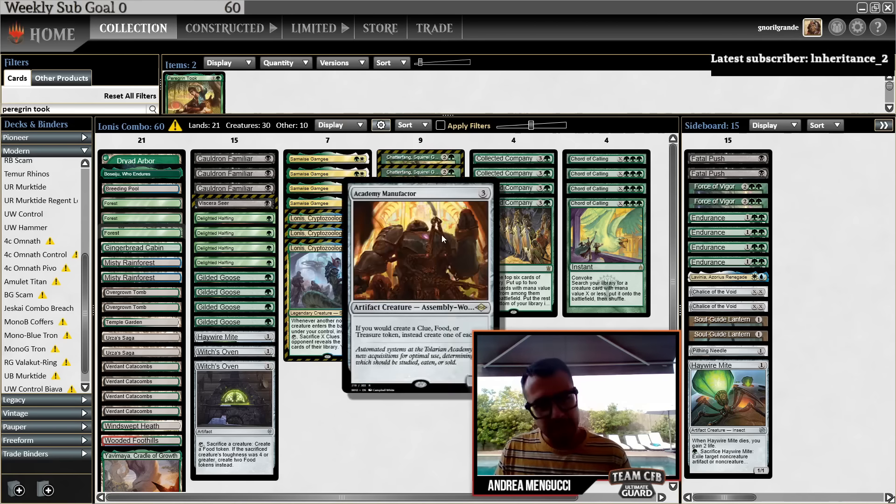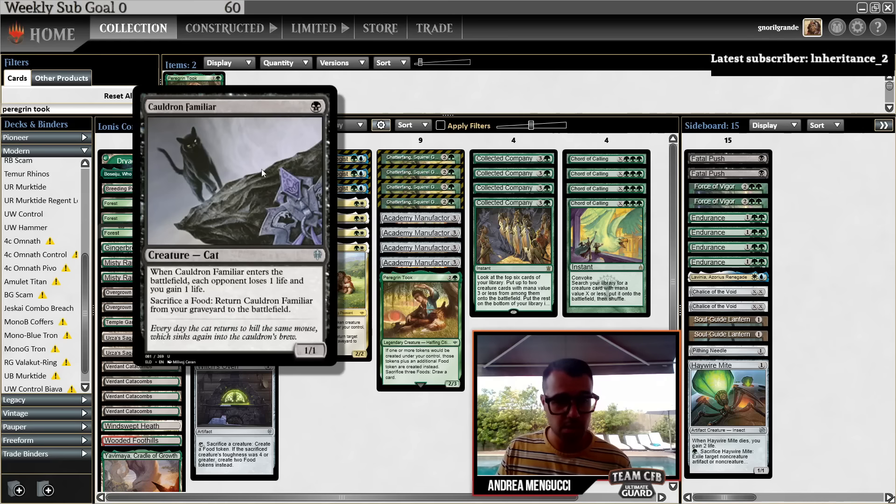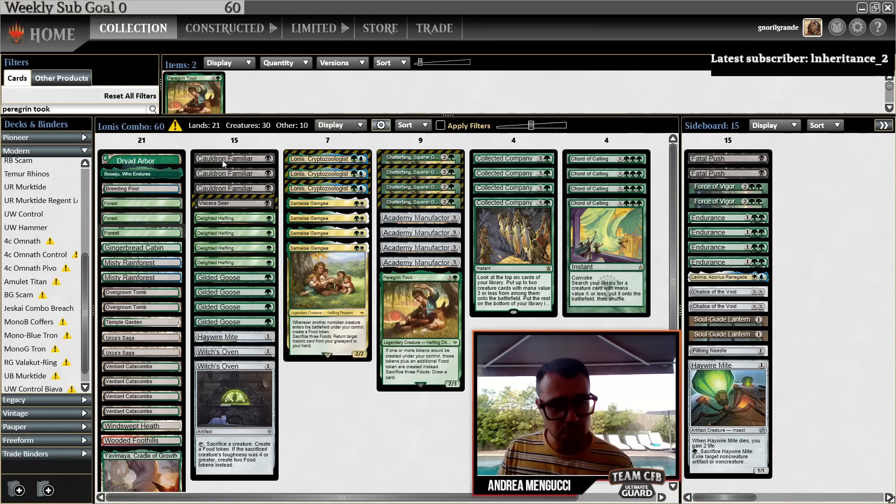Thanks to Samwise Gamgee, which is a 2-mana 2/2 that whenever a creature enters the battlefield, you make a Food. So when a creature enters the battlefield, you make a Food, a Clue, and a Treasure. And this also sets you up for the Cauldron Familiar-Witch's Oven combo.